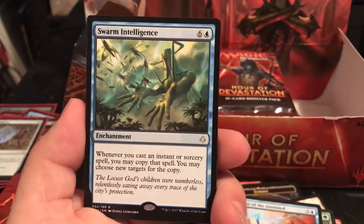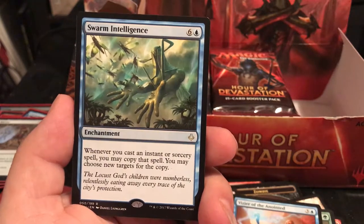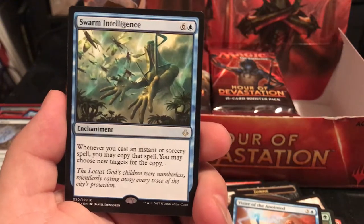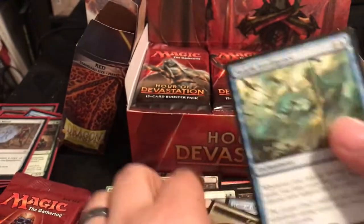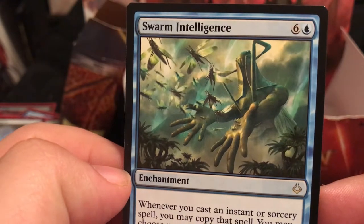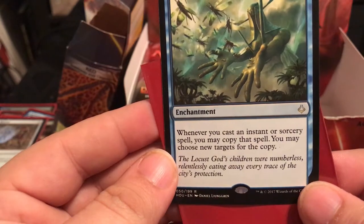Rare is Swarm Intelligence - enchantment for 7. When you cast an instant or sorcery spell, you may copy that spell and choose new targets. This looks good with Prowess because it technically counts as two spells, giving anything +2/+2 before it attacks. "The Locust God's children were numberless, relentlessly eating away every trace of the city's protection."